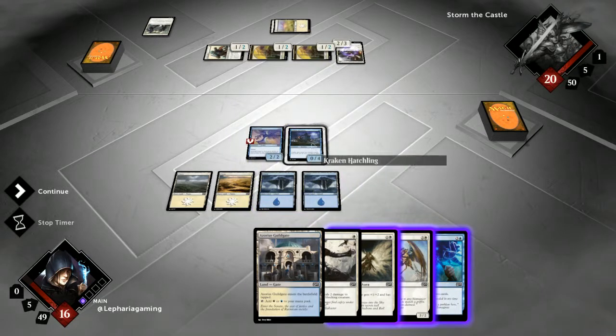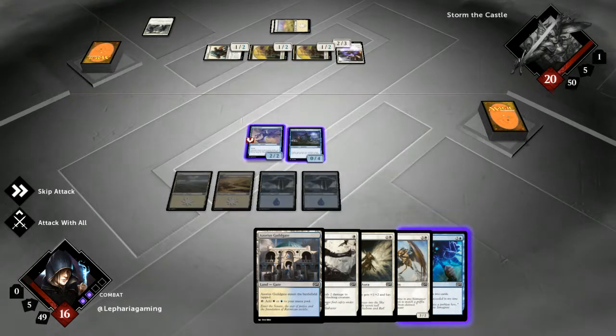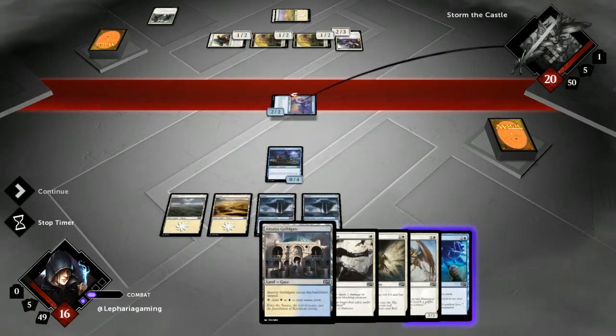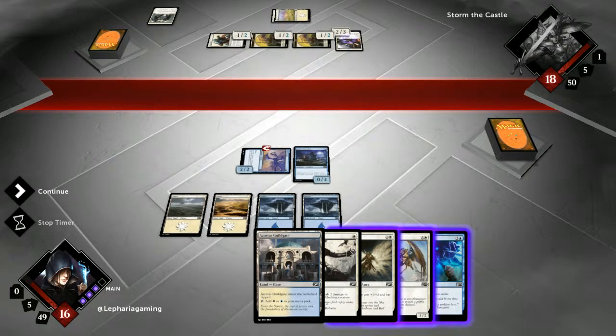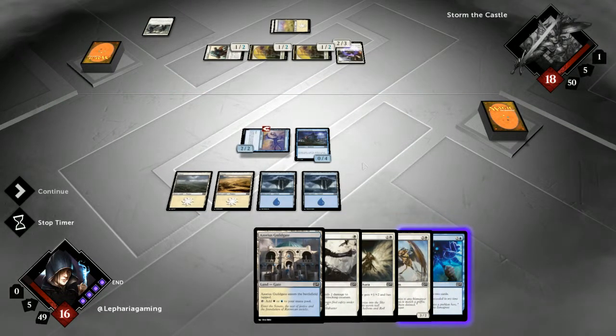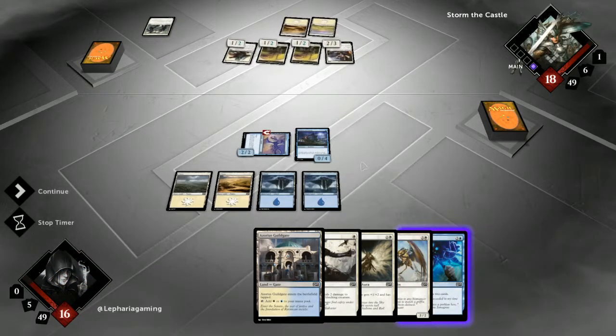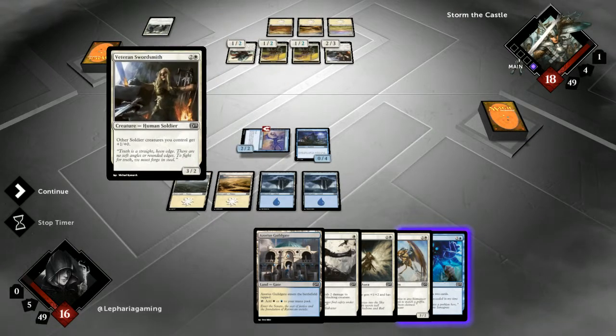Do we go in here? We can block this with the Kraken Hatchling. I think that's fine. Let's get in for two and leave Righteous Blow up. I was kind of on autopilot there — if I wanted to leave Righteous Blow up, I could have played the Azorius Guildgate anyway. But that doesn't matter for our next turns. And if he doesn't attack for some reason, we can always draw cards at the end of his turn.